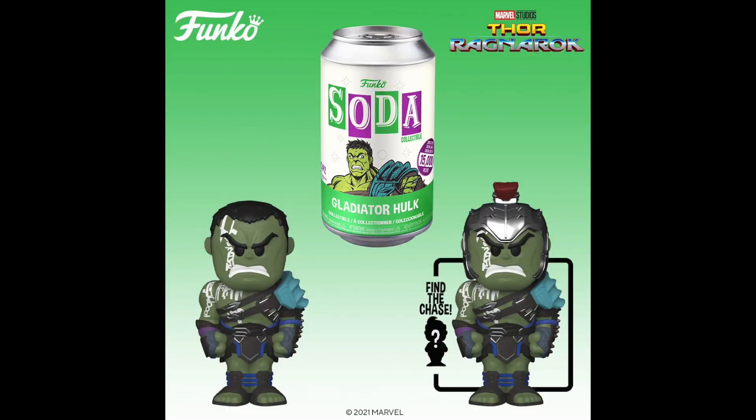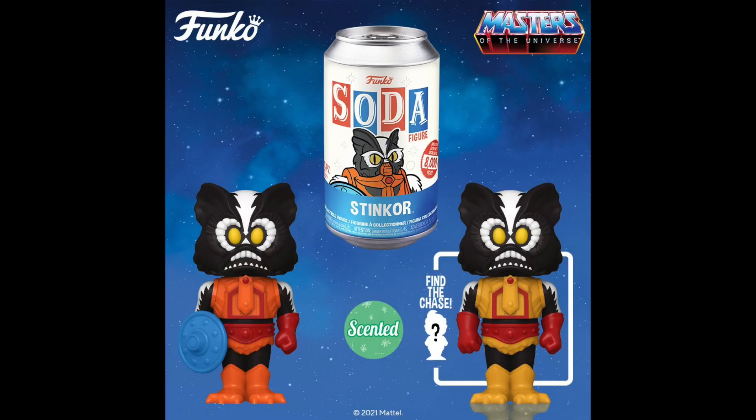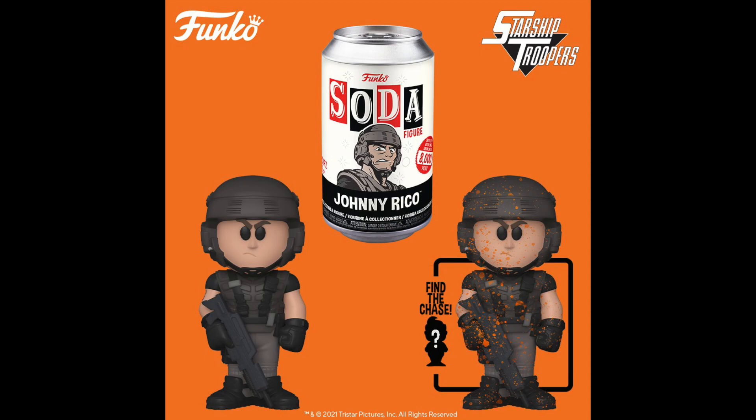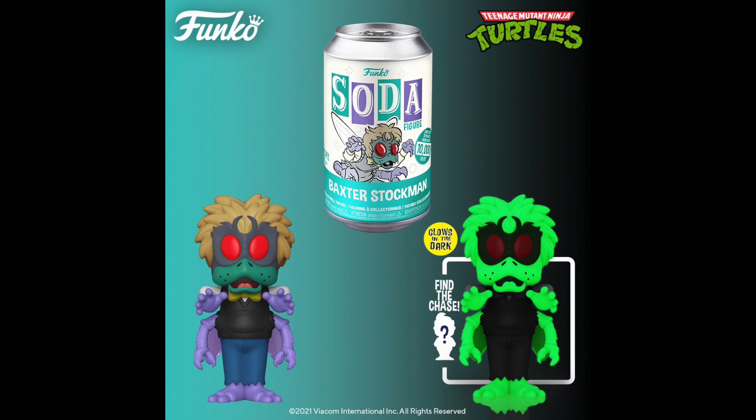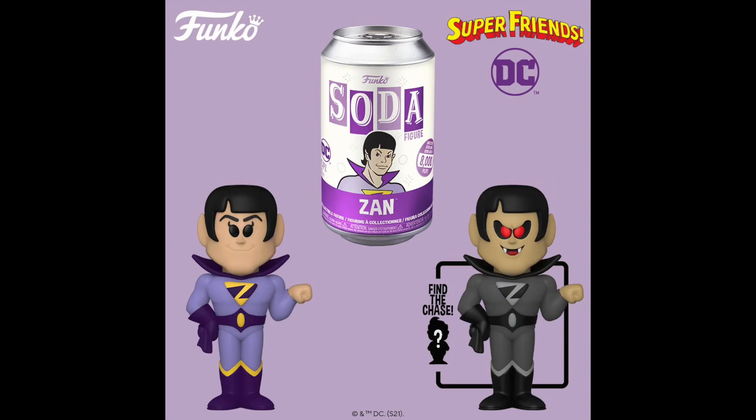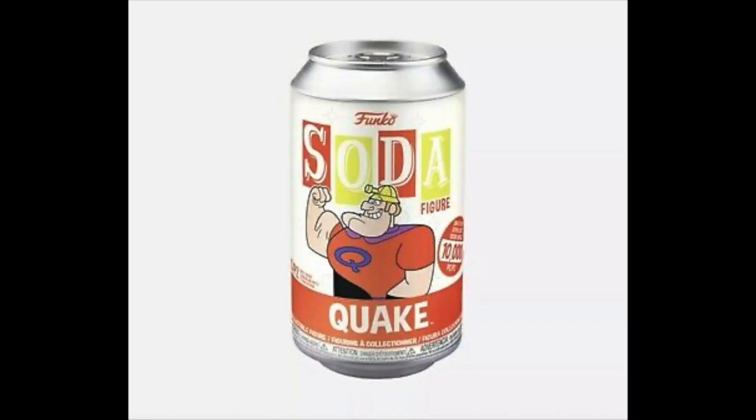So for this wave of Soda, we have Gladiator Hulk limited to 15,000 pieces with a chase where the helmet is on. For Masters of the Universe, we have Stinkor limited to 8,000 pieces, and the chase is a color variation with no shield. We then have Johnny Rico limited to 8,000 pieces, and the chase is covered in mud. We then have a 10,000 piece Baxter Stockman with the glow-in-the-dark chase.